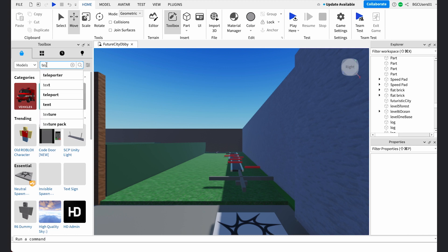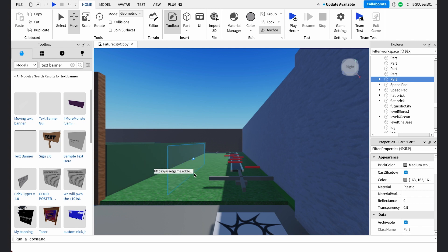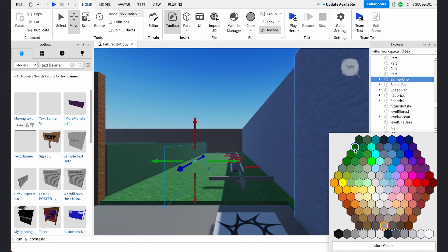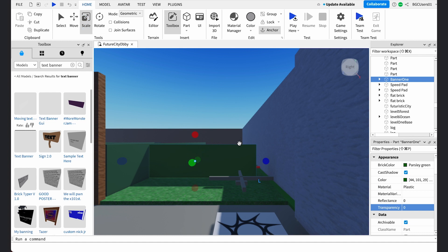To add the banner, go to the marketplace and search for Text Banner. Let's place the banner over our level one checkpoint. Rename the object Banner1 in your Explorer. I'm going to change the banner color in my property screen to green and the transparency to zero. I want to add text saying, 'Congrats on passing level one. You are now gifted with a super jump power up.' You can put in your own personal message for your player — this is another way to keep the player engaged in the game.